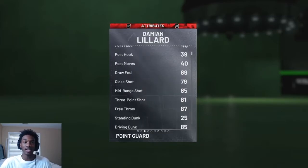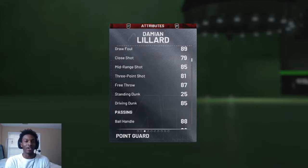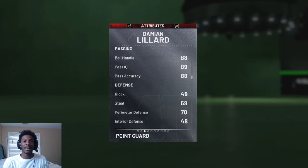Another good point guard card to pick up is Damion Lillard. This card is a beast — he can dunk on people, shoot, defend, and pass. He can dunk on any center and shoot over anybody. He has an 81 three-point shot, but with my coach he's at 84 right now, and an 85 driving dunk. He gets contact dunks almost every time I drive into the paint — I even get contact dunks over Kareem. His defense sits at 70, which isn't great, but it's not too bad either.